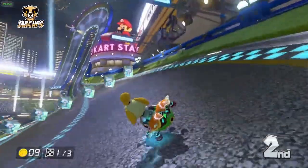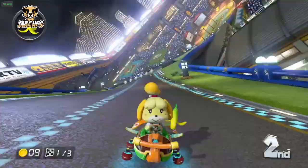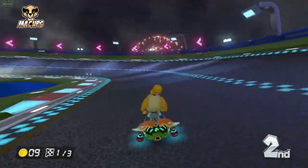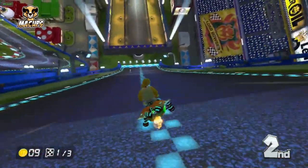The second thing you can turn on is auto-accelerate, which does exactly what it sounds like — it makes your car go even when you don't press anything. The third option is tilt controls, where you tilt the controller left and right to turn left and right. I don't like tilt controls.